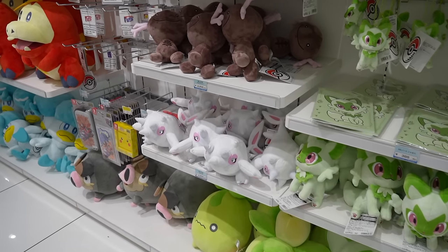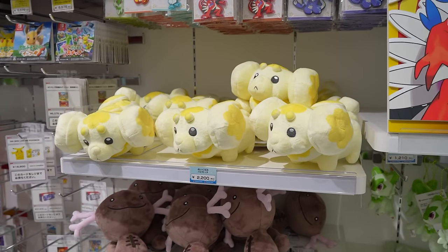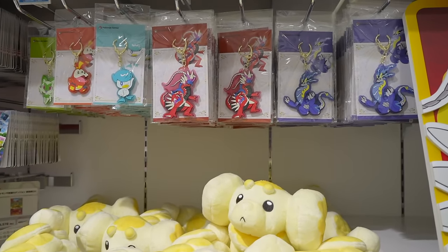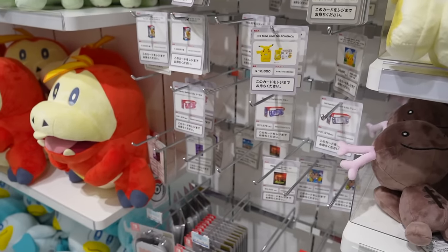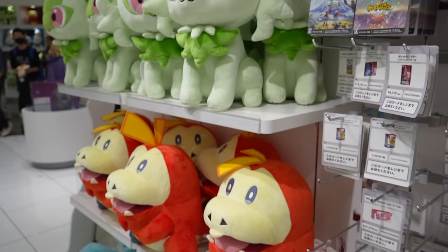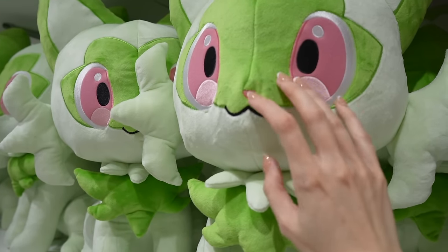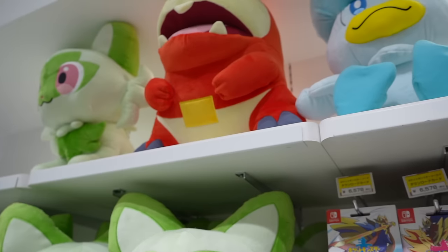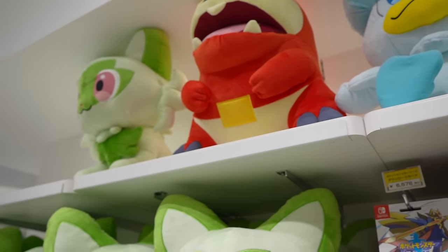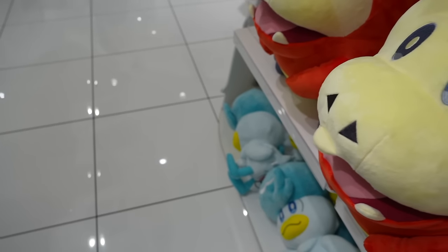When little plush toys are fallen to their side, I'm kind of like, oh, I have to save you. Lots of Paladin Pokemon in the front here — we've got a little Looper, Sprigatito. Look how big these are — they're really nice and soft. I wonder if it would even be possible for me to bring one of these home. I might have to buy it its own seat on the airplane.